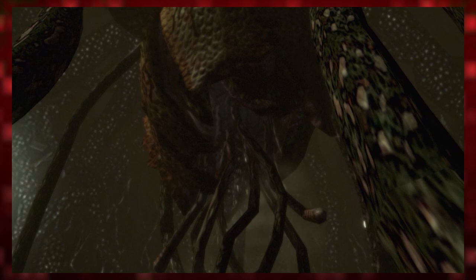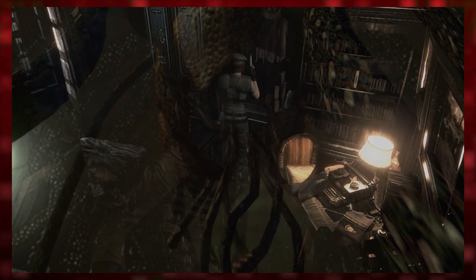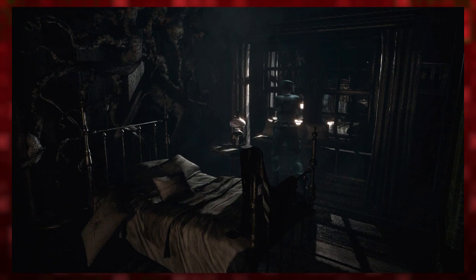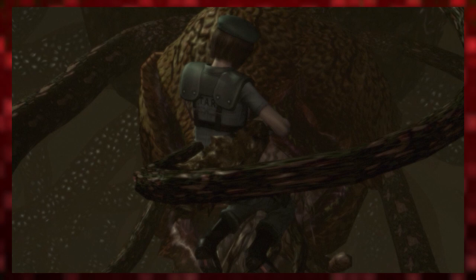Plant 42 is one of the most distinct enemies that Jill Valentine or Chris Redfield will encounter during the events of the game Resident Evil. A creation born of a curious scientist named Henry Sarton, Plant 42 has taken up residence in the dormitory of the Spencer Estate, carving out quite a bit of space for itself — an absolute mammoth of a plant that feeds on the blood of those it captures, and one of the most deadly things that the members of S.T.A.R.S. Alpha will encounter on their journey.